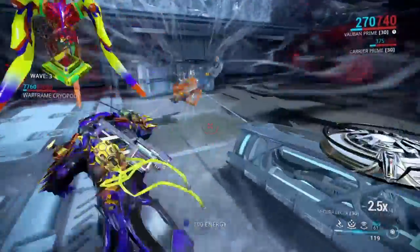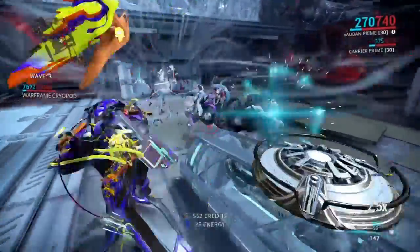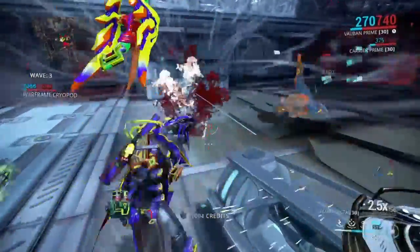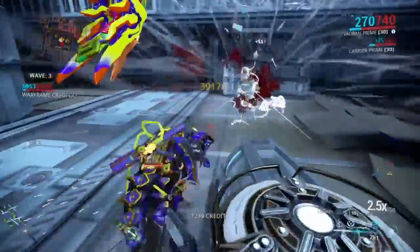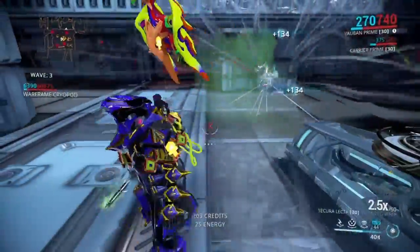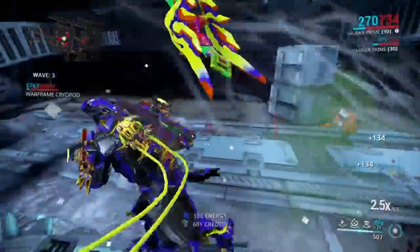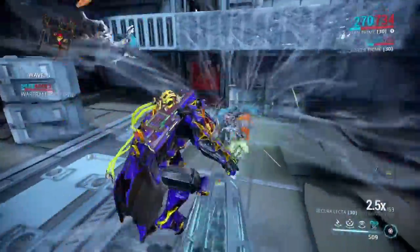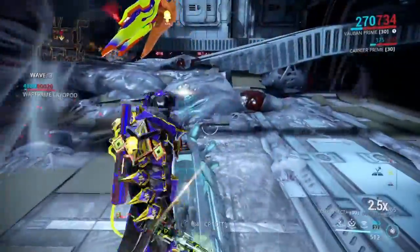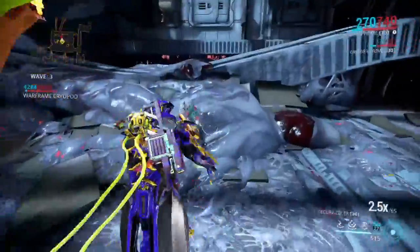A bit more energy. I do have Zenurik energy on here but it takes about three minutes before it actually stacks up and is ready to use. Just to be safe, I like to throw out some energy to keep this vortex going. This basically saves you from having to run around madly trying to find enemies. This is a really good map because it's very small — there are pretty much only three or four entrances that enemies come in, which makes it really easy.